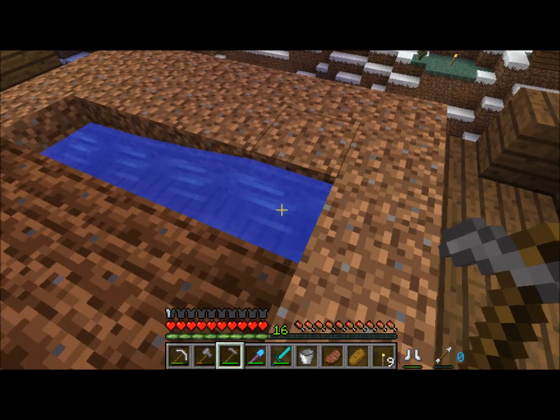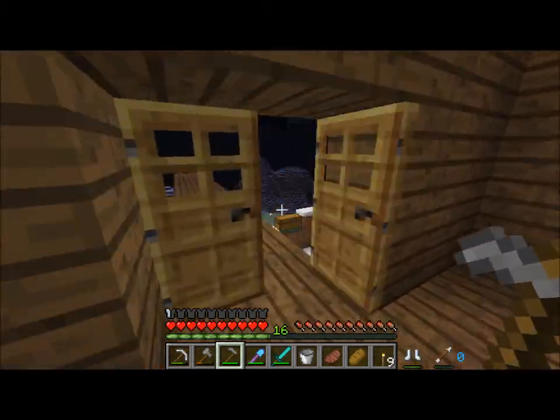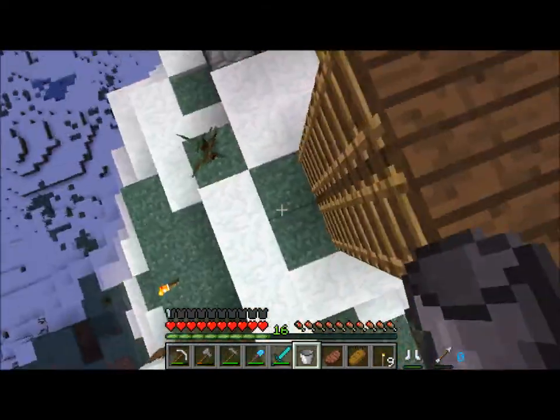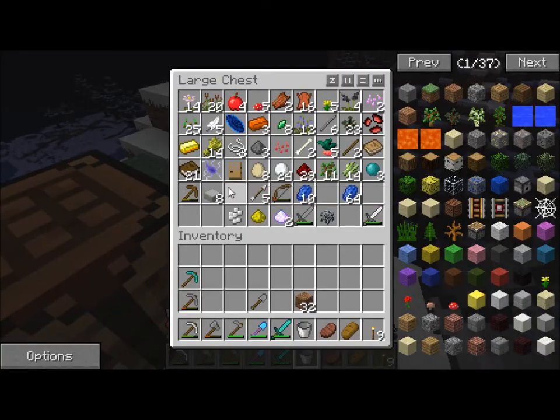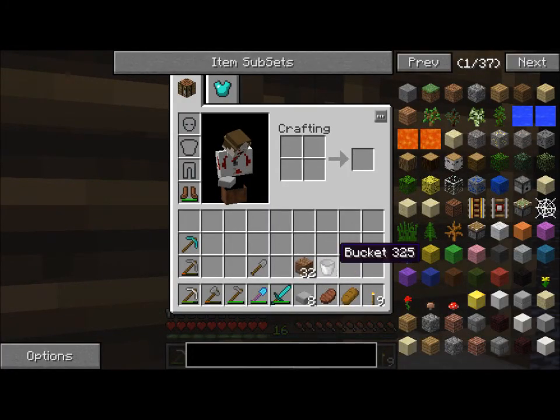But I will need to make half blocks to prevent the water from freezing. And I think I have just what I need already right here — stone slabs. That'll do just nicely.